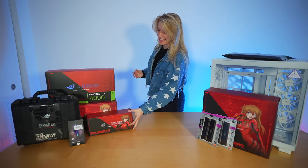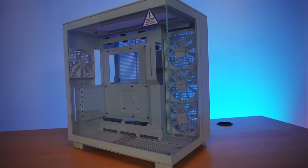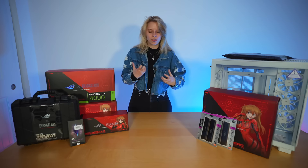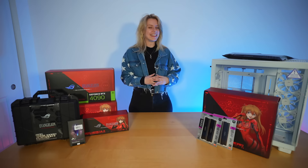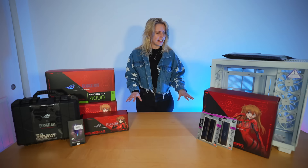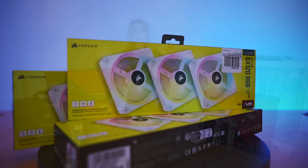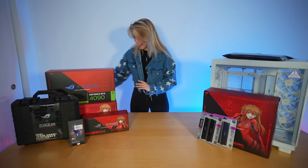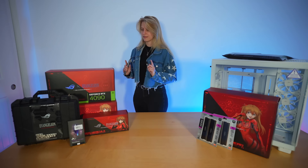I haven't even talked about the case yet — NZXT sent me the H9 Flow. I saw a full build on display at Micro Center using this case and became obsessed immediately. It's so clean — I love how the glass comes together at an angle, giving a fish tank vibe. I chose white because I like combining different creative things that don't quite make sense together but I'm gonna make them work. I also have some Corsair fans on the way. I have my electric screwdriver — let's get to it! This PC is gonna turn out incredible.